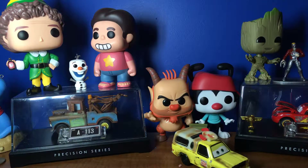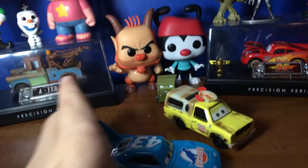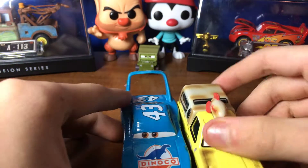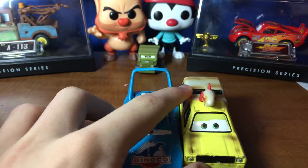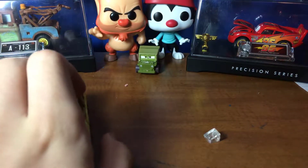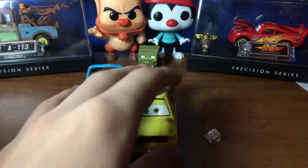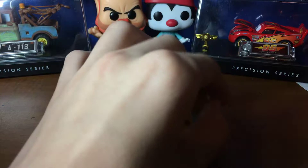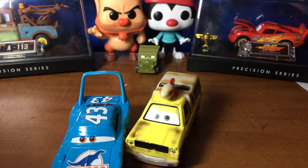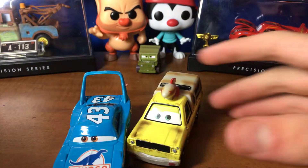Moving on to comparisons. Todd appeared in Toy Story from the Dinoco Gas Station, so let's compare him to the King. They're nothing alike — different eye colors, and the King doesn't even have lines around his eyes. If he was accurate, he would. I'm pretty sure every car is supposed to have lines around their eyes. In fact, I drew lines around one of my extra Chick Hicks' eyes and it turned out really good. Nothing alike.